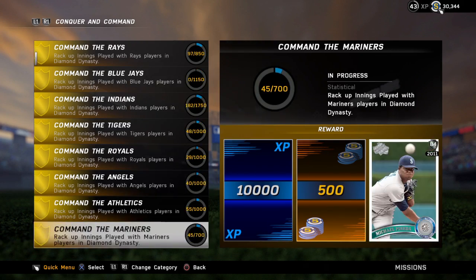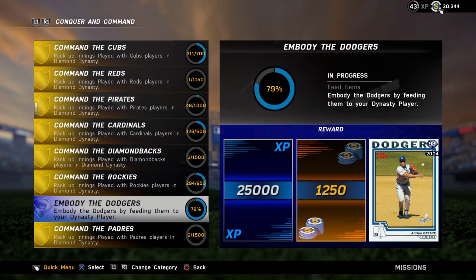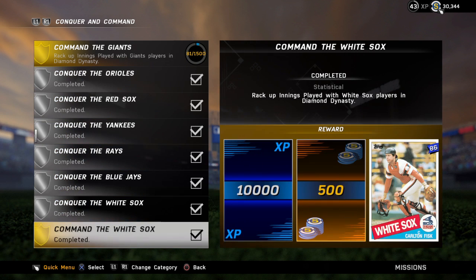Also, Conquer and Command — you get experience from doing these. It's 10,000 for doing the gold tier. The diamond tier — it looks kind of like a putt but it is the diamond — is 25,000 experience.